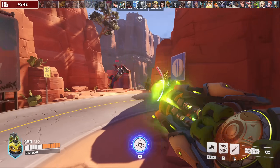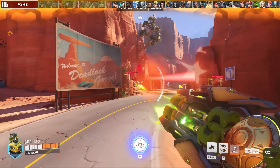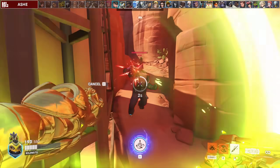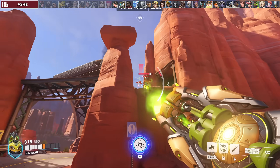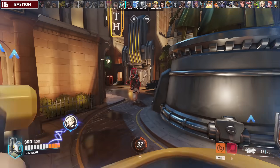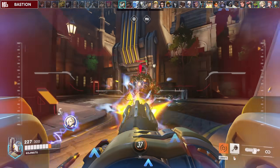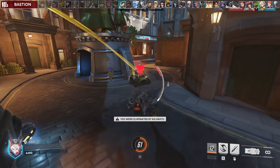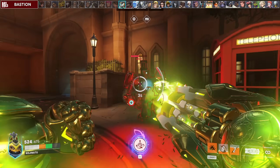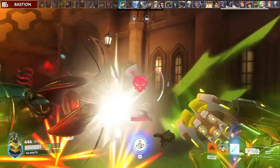Against Ashe, you can stop Bob from running if you spear him, or you can Javelin Spin to push him out of line of sight for your team. Other than that, you shoot back at her if she's within medium range and even spear her out of position. Against Bastion, you have to wait out his sentry form because it can still melt you even with fortify. You can buy time with your Javelin Spin to help your team get into cover. After that, you can spear him and kill him super easily.